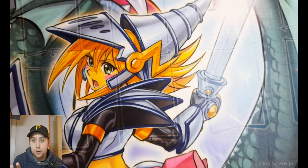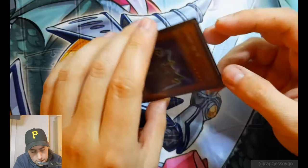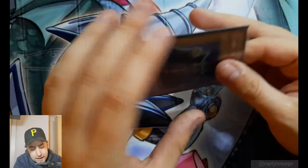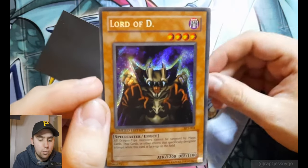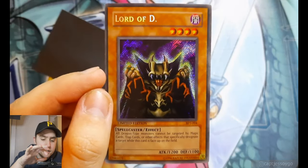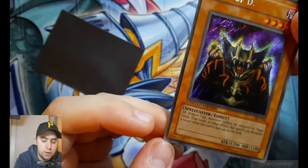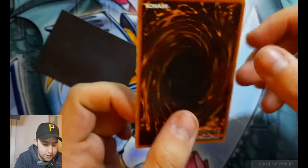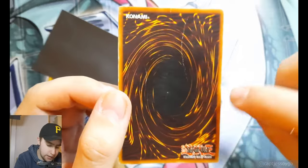Lastly, when I was at the OTS store today, they had a binder of some cool stuff and I couldn't help myself. I picked up a tin promo, BPT-004, Lord of D. Now looking at it, they considered it heavy play. The front on it is really good — really clean front, no scratches, no dings, the foiling looks good, even the corners are crisp. The bottom corner is a little bit dinged up. But the back is where it gets its 'heavy play' terminology from — the back has seen better days. You can see the edges and corners are rough. This is why you sleeve and protect your cards, kids.